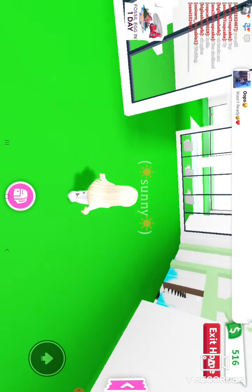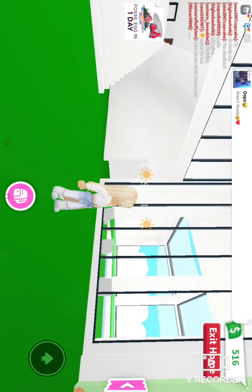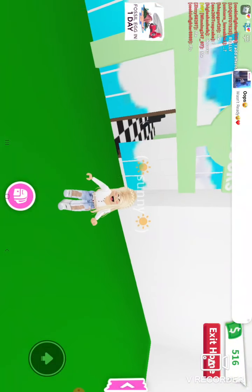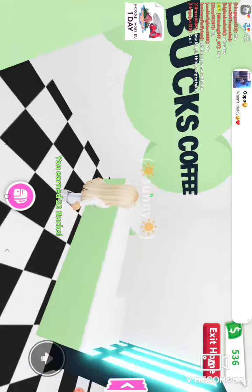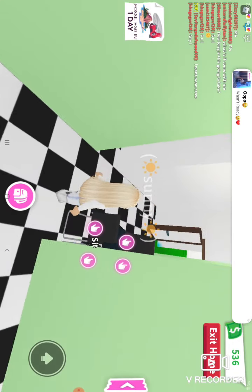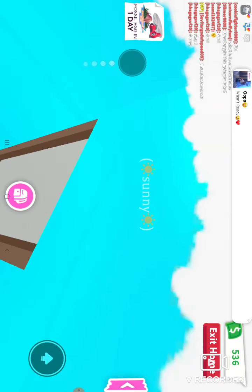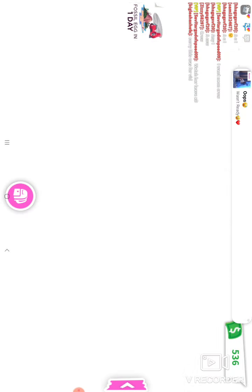Okay, this is a Starbucks house! This is the Starbucks — it's all green, there's like a Starbucks in this house. You can get some Starbucks coffee. I really love this house, they did a really really good job at the Starbucks. Oh my gosh, I love that! So there's not really much else here, so we're gonna exit the home — but there was a Starbucks there.